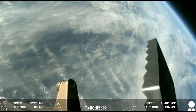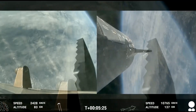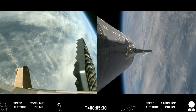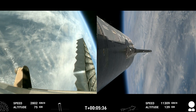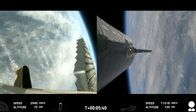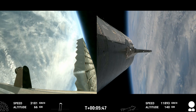Starship's second stage is still firing its engines, following the planned flight path. The ship objectives: we're looking for hot staging — cruised right through that — and we're looking to demonstrate controlled ascent as well as orbital insertion. The bottom right-hand corner of the screen shows the ship engine graphics, so be sure to keep an eye on those. This is just a phenomenal test so far. Super Heavy is performing beautifully today.